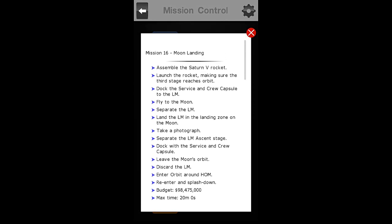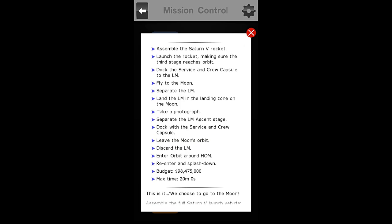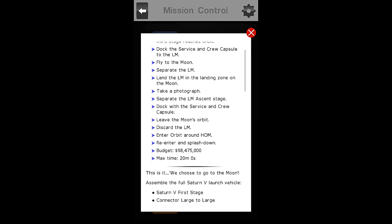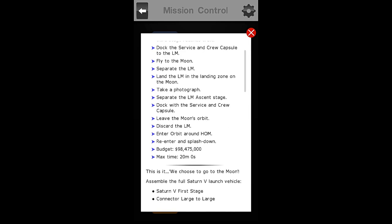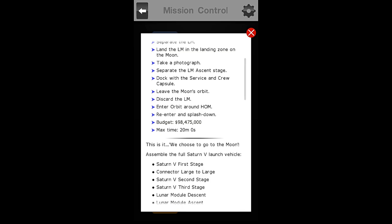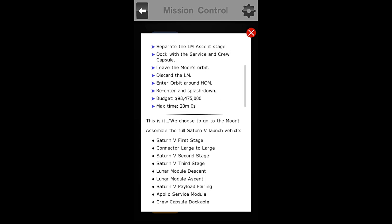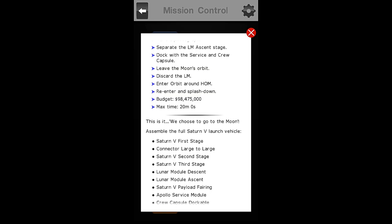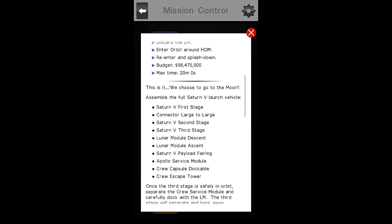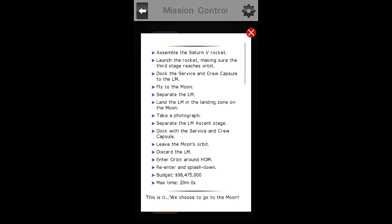Whoa, we have a lot of objectives on this one. Mission number 16, the moon landing. Our objectives are to assemble the Saturn V rocket, launch the rocket making sure the third stage reaches orbit, dock the service module and crew capsule to the LM, fly to the moon, separate the LM, land the LM in the landing zone on the moon, take a photograph — a picture's worth a thousand words — separate the LM ascent stage, dock the service and crew module, leave the moon's orbit, discard the LM, enter orbit around home, and re-enter and splash down. Did you guys get all that? We have 15 objectives.